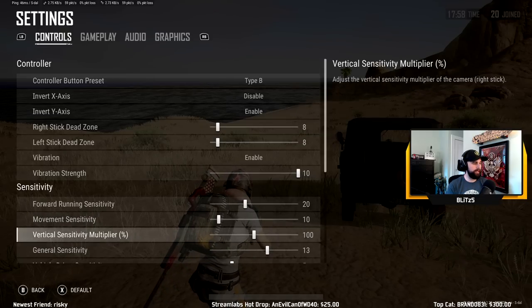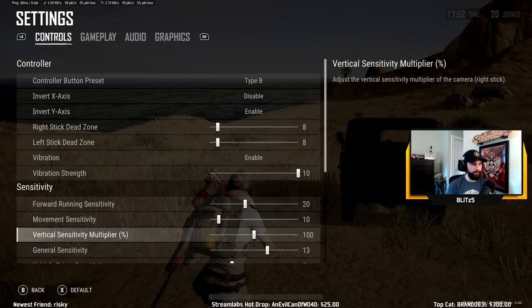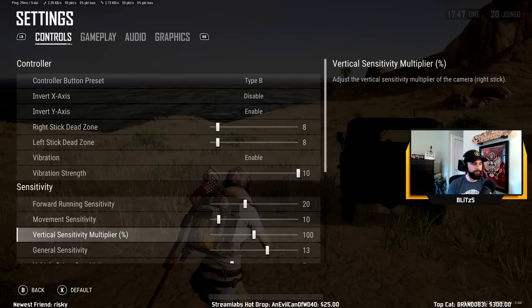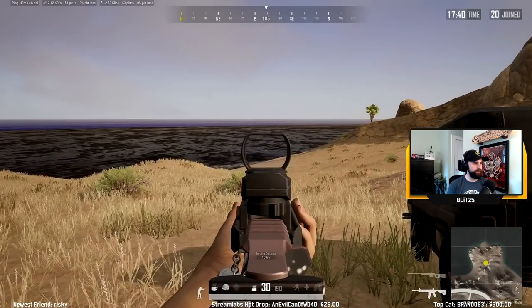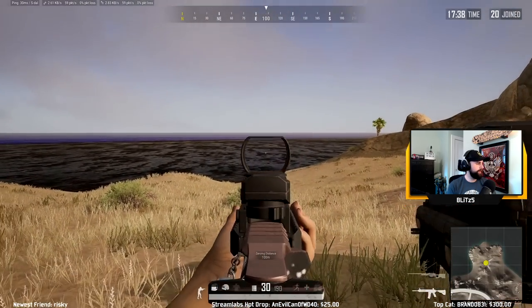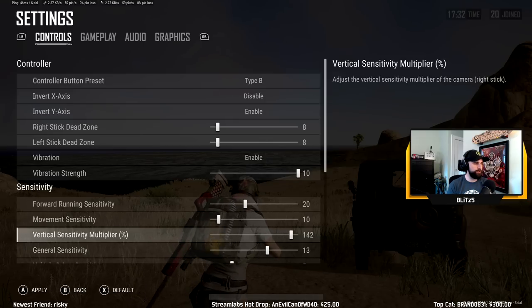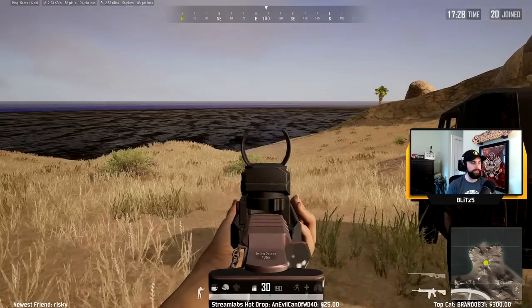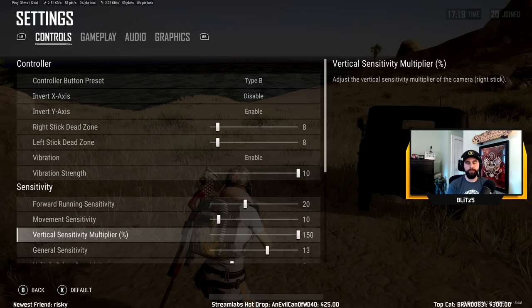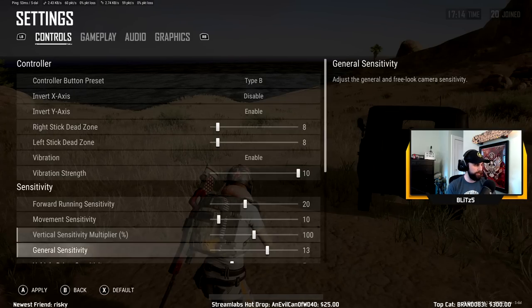Then we have vertical sensitivity multiplier — this is a topic for a whole other video. A lot of people prefer to put this down so it's easier to control their recoil. Basically, this is a one-to-one ratio with your right thumbstick. If you turn it down, you're going to move a lot slower up and down. If you turn it all the way up to 1.5, whatever you do is going to be magnified 1.5 times — super fast up and down. I'm going to try to make another video about this because a lot of people have theories about vertical sensitivity multiplier.